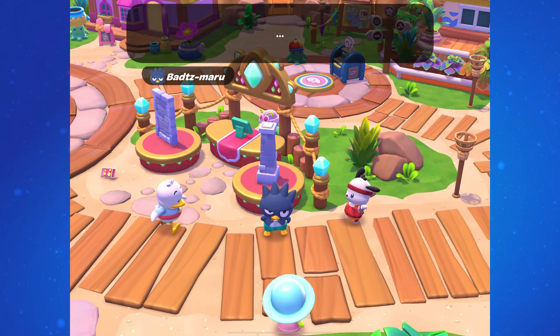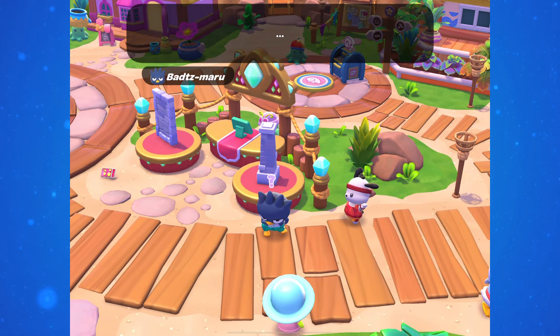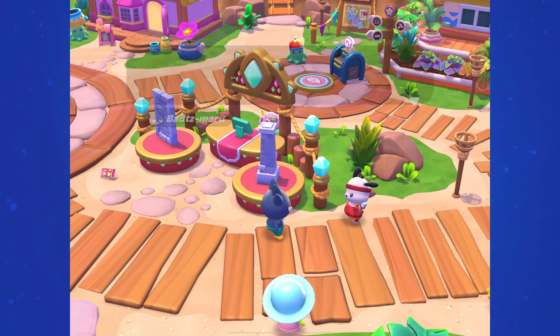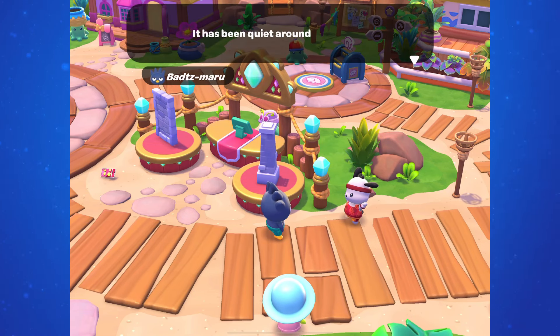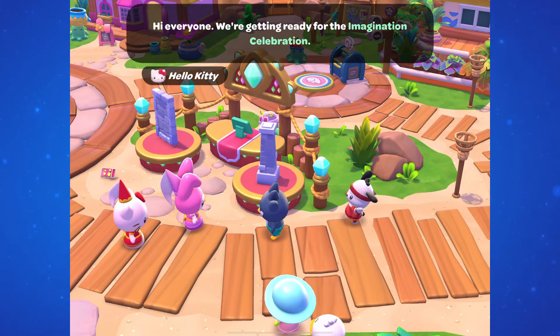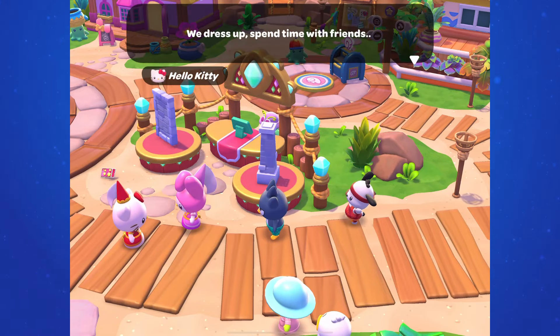The Imagination Celebration in Hello Kitty Island Adventure just started this week. When you first log into the game, there'll be a cutscene with Badtz-Maru and Pochacco talking about how things seem just a little too quiet, and soon Hello Kitty and My Melody show up in costume. They let us know that it's time for the Imagination Celebration and that we'll be collecting Mystic Stones.